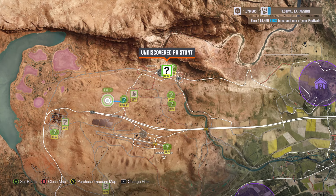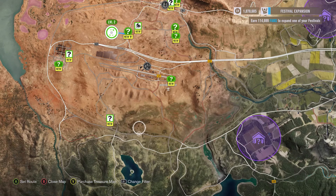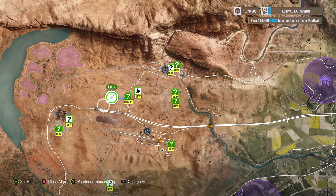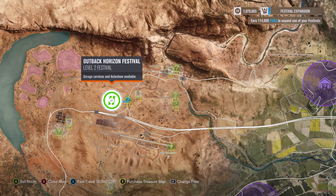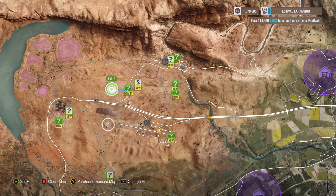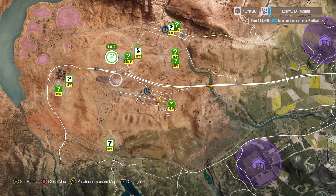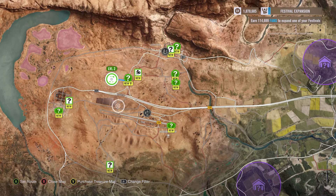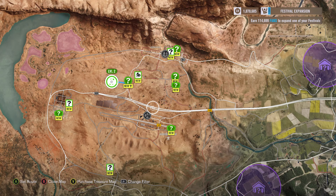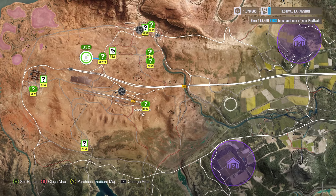So this festival unlocked and I went out here, I did a couple of exhibition races - that one and that one. Then I think after that it wanted me to level up the festival, so I went and leveled it up and it wanted me to buy a rally car. So I bought a rally car, and then when I left the festival, it gave me the clubs.